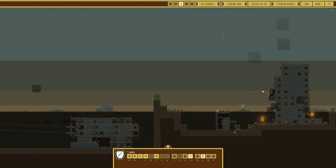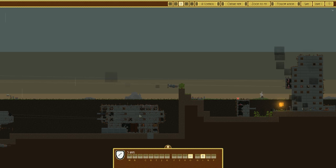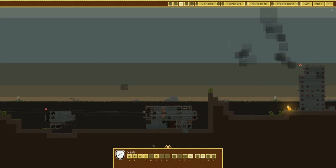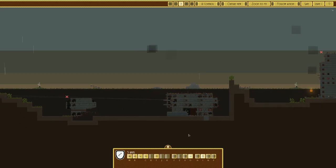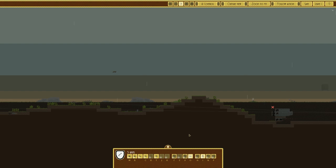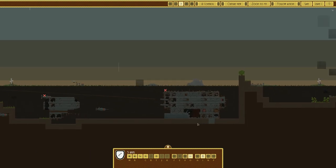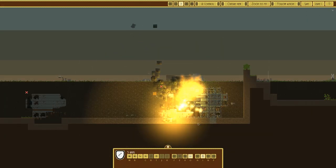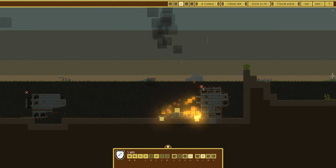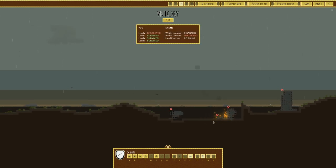We're going to target that White Lookout - luckily it's been defeated. Now targeting the final one. There's no shots coming out from our vessels - we're on aimed fire. Another explosion - we've lost something. Good hits, just that little bit there. Another secondary - that should be it. That's defeated. Have we won? Victory!